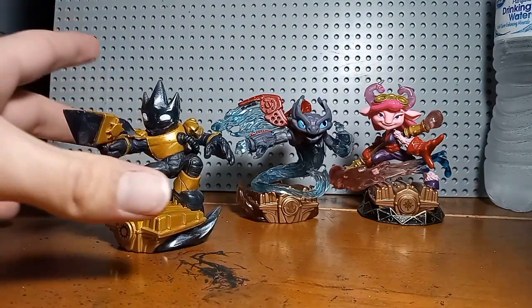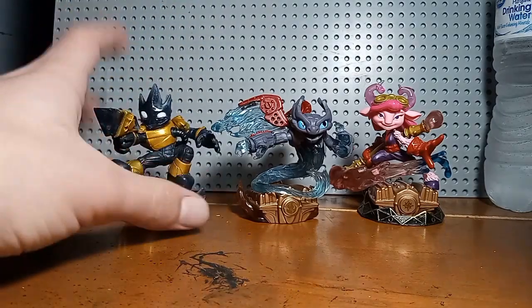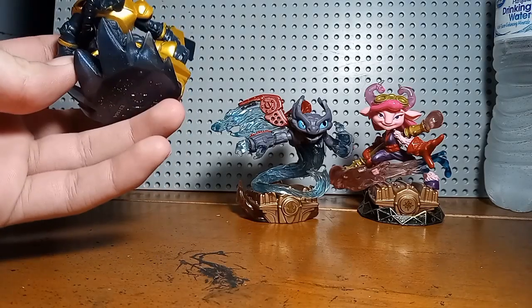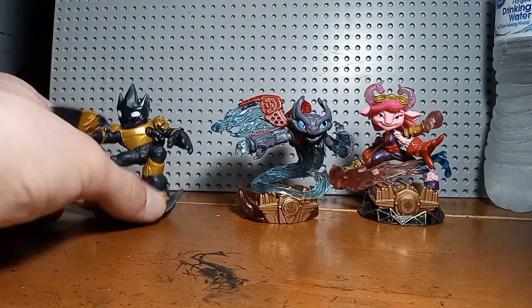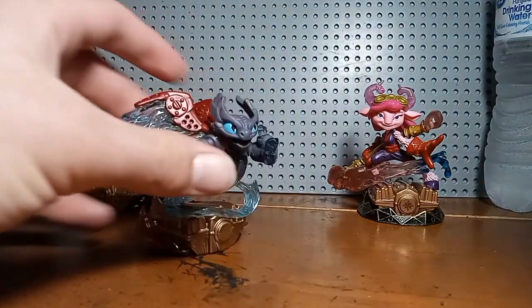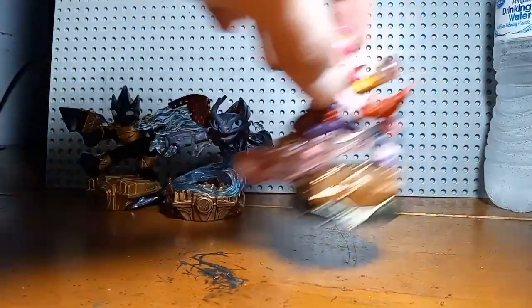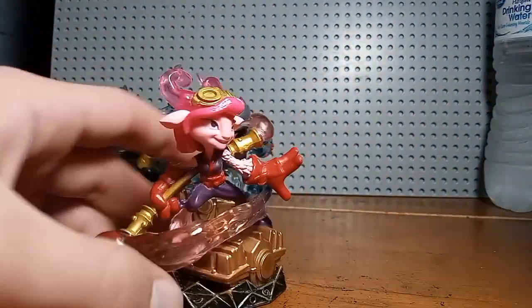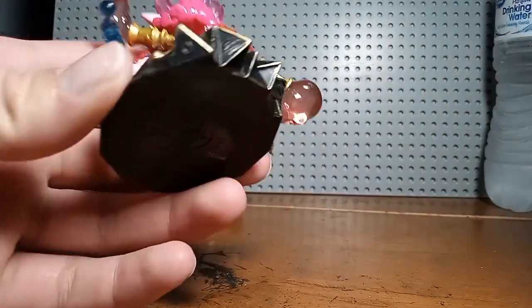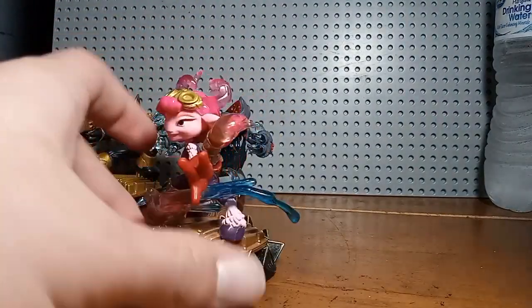He almost looks like a demon, and that's actually pretty cool. This color scheme — the black, the gold, the white — it's a very different take, and I'm glad to have him in my collection because I do like Astro Blast. He's a very different Skylander, and I'm really excited to have Spitfire complete as well as this amazing figurine. Honestly, I'm not going to lie, I'm in love with this figure. I love the colors — the bright pink as well as her horns being the translucent pink. She's a gorgeous figurine.